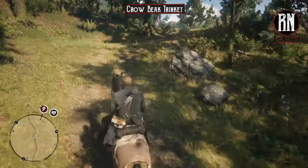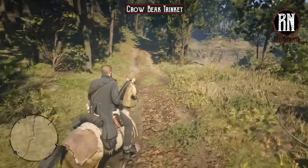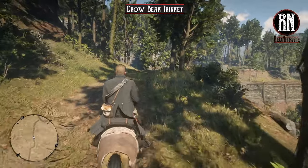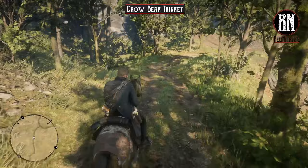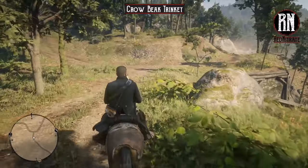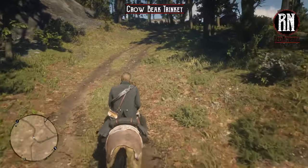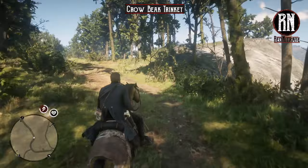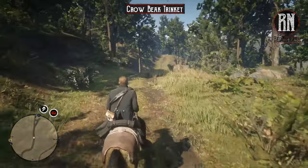The Crow Beak Trinket can only be collected as part of the Elemental Trail treasure hunt. I have a guide on the channel for that already. It's a full treasure hunt with multiple maps and all of that, so it was going to be a little bit tricky to squeeze it into this same guide without it being super long. If you expand the description down below, you will find a link for a full guide on that, which will get you a gold bar, the Crow Beak Trinket, and a few other bits and pieces.